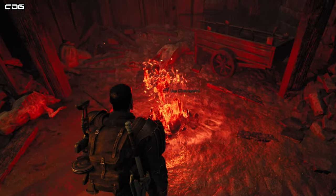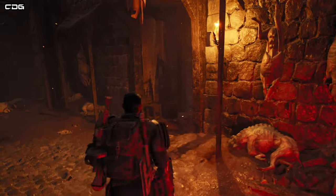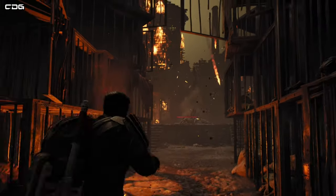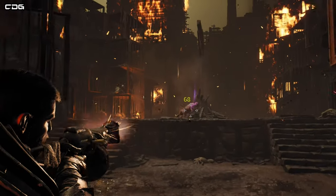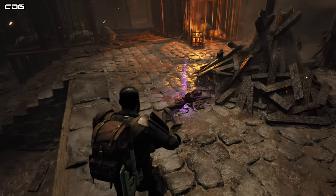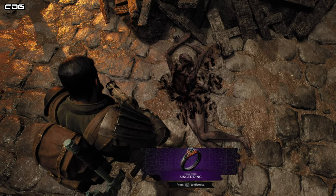I went back and rested at the checkpoint, but then noticed when I came back into the game there was a pig dog thing on his body. When I shot the pig that was on his body, a ring dropped — and that's the Singed Ring.